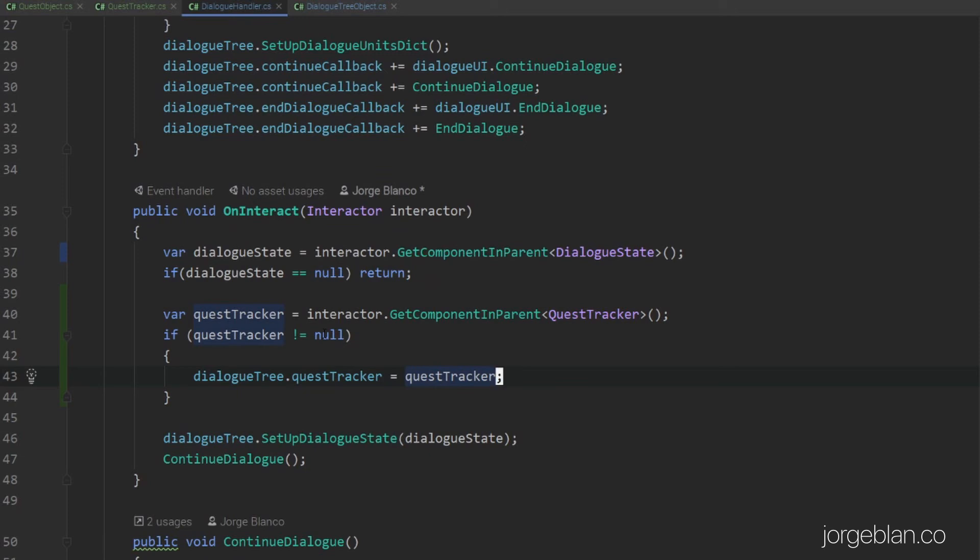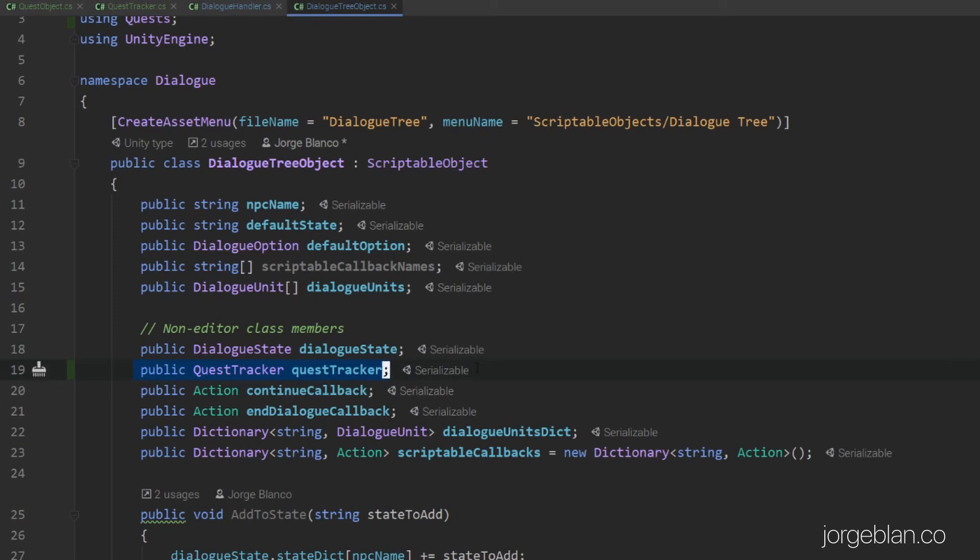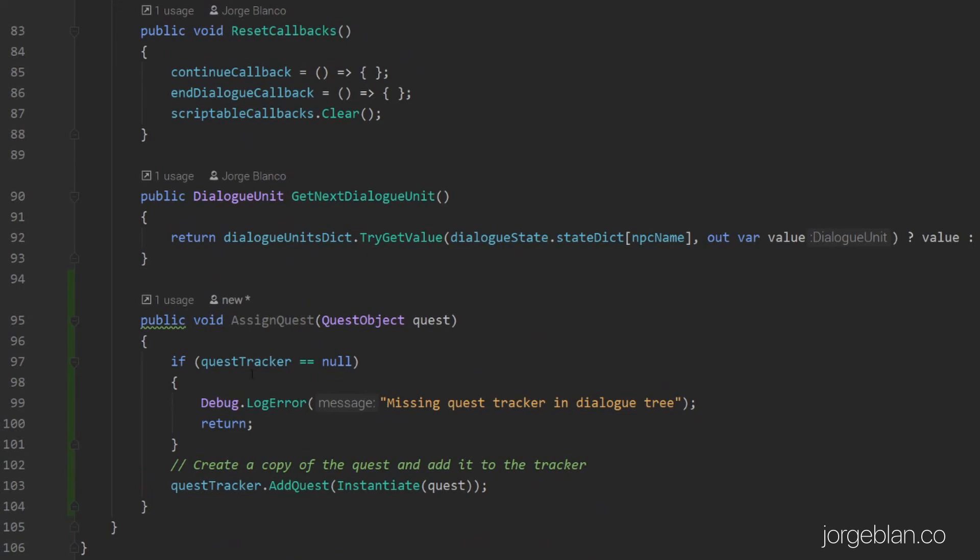There are a few changes outside of the quest objects. On interact, we are having the player pass the quest tracker component into the dialog tree — this is not a required component so we only add it if we have it, and then we keep a reference to the quest tracker. We have a new method called assignQuest — if we don't have a reference to the quest tracker and we call it, we log an error; if we do, we call the addQuest method in the quest tracker. The key detail is that we're creating a copy of the quest object, to make sure we're not modifying the original — we may want multiples of the same quest, the ability to reset it, or more flexibility in general.